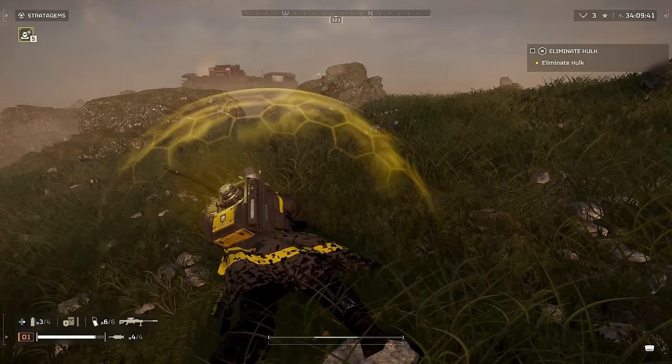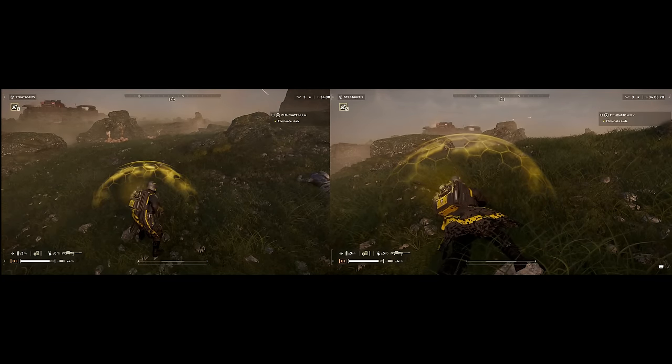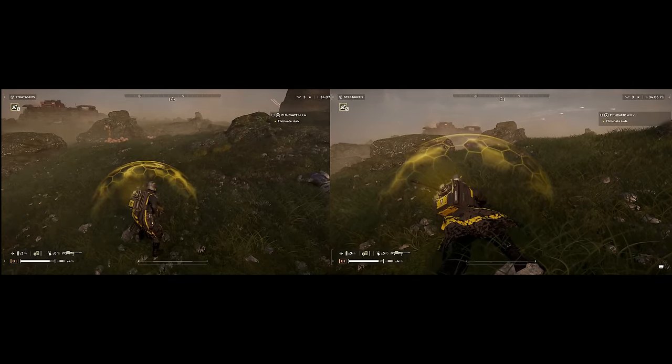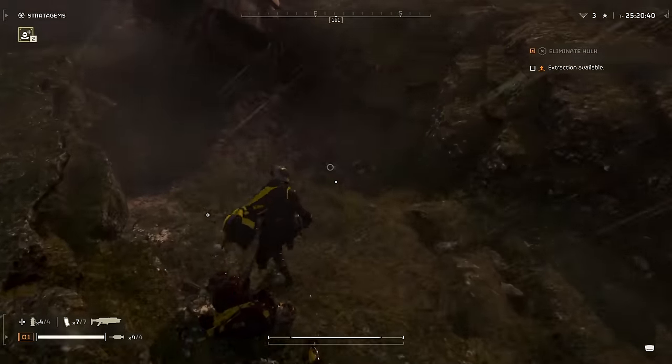The second thing prone stance provides is increased stamina regen. I found this to be around 30 to 50% faster. You'll see on screen here I have a side-by-side comparison so you can notice how much faster it is. But I find that walking or jogging so you can stay on the move may make up the difference here. And then lastly, reduced explosive damage.